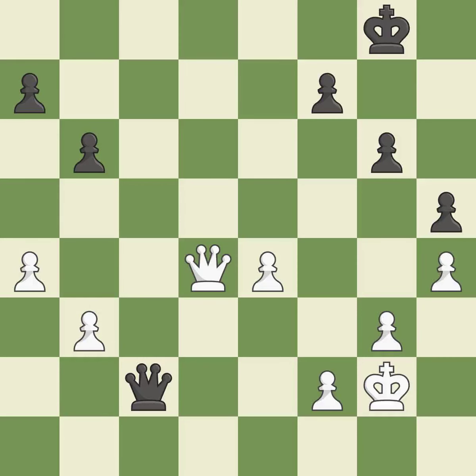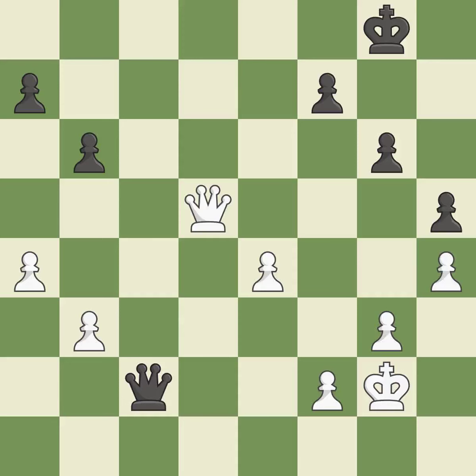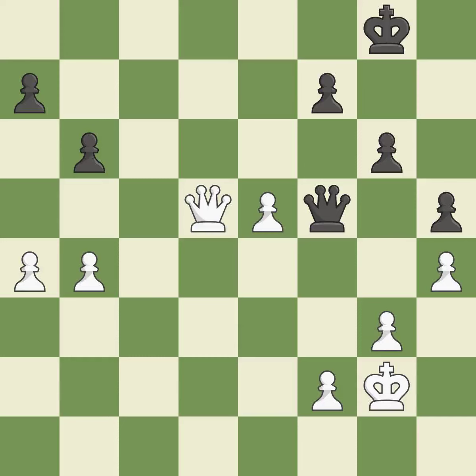This ignores a more effective approach to sidestep the opposing queen's check — incorrect. Not the finest. The queen is now on a square that is more secure — ideal. This suggests exchanging items of equivalent value. The queen is now on a square that is more secure. This is not the best approach — incorrect. This is the only move that works — a great move. A wise decision.